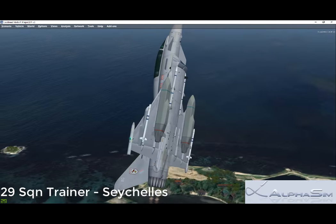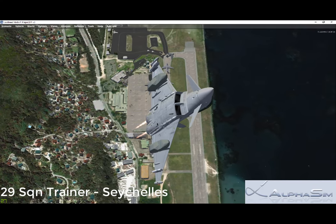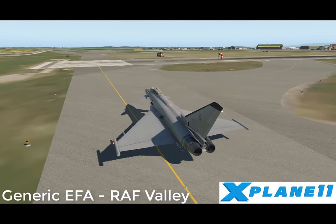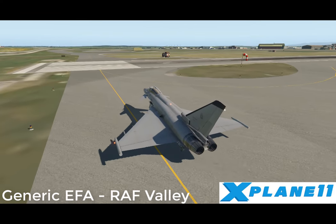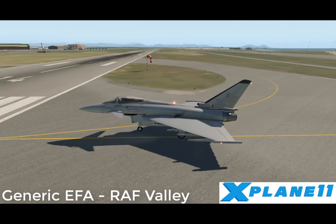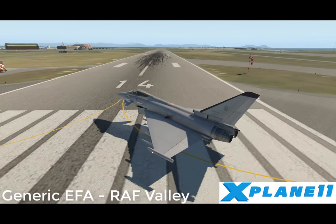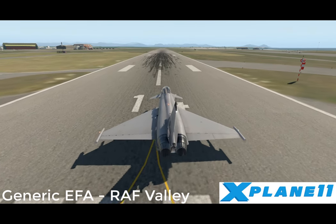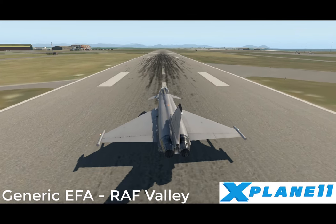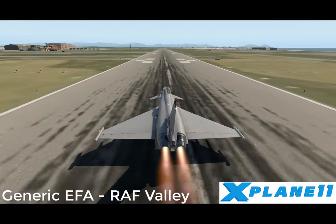An international consortium, EuroMIDS, which includes data link solutions of the US, supplies the MIDS low volume terminal, which provides Link 16 capability for secure transfer of data. Raytheon Systems Limited is supplying anti-jam global positioning systems for tranche 2. Northrop Grumman was awarded a contract in August 2010 for inertial measurement units to be installed in tranche 3A. The IMUs will be fitted with inertial sensors and built-in redundancy, as part of the aircraft's flight control system.